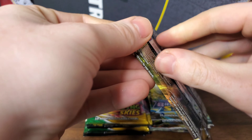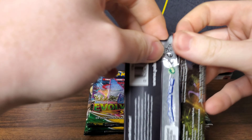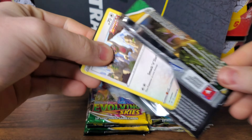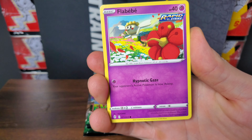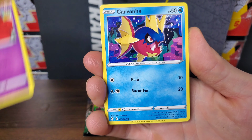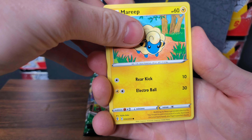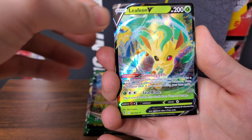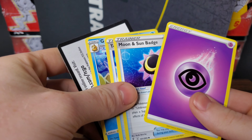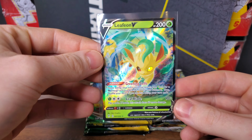I'm trying my best to open this pack — sometimes you have to move them around. First pack of Evolving Skies: we have a Sliggoo, a Flabébé, a Carvanha, a Dwebble, a Mareep, a Raihan Trainer card, and — Leafeon V! Very nice. That pulls Evolving Skies into the lead. Evolving Skies taking an early lead; that is a very nice card.